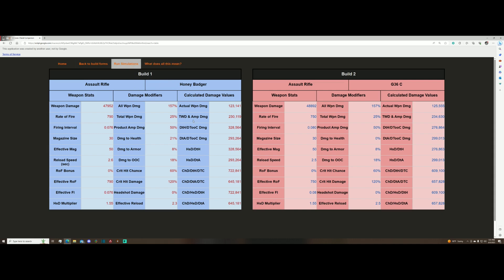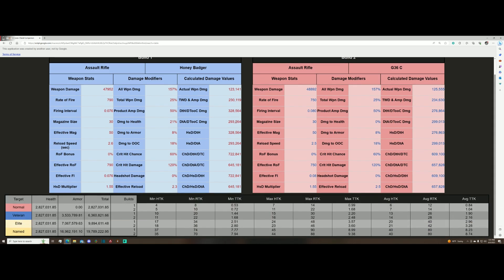Let's run the simulations. On this page, you'll see the minimum and maximum HTK, RTK, and TTK populate. From this, we can see that the range of possible outcomes can be very wide. If you adjust your build and it doesn't drastically change these values, that's probably a good trade-off. In some cases, you might even be able to remove attributes without any cost whatsoever.